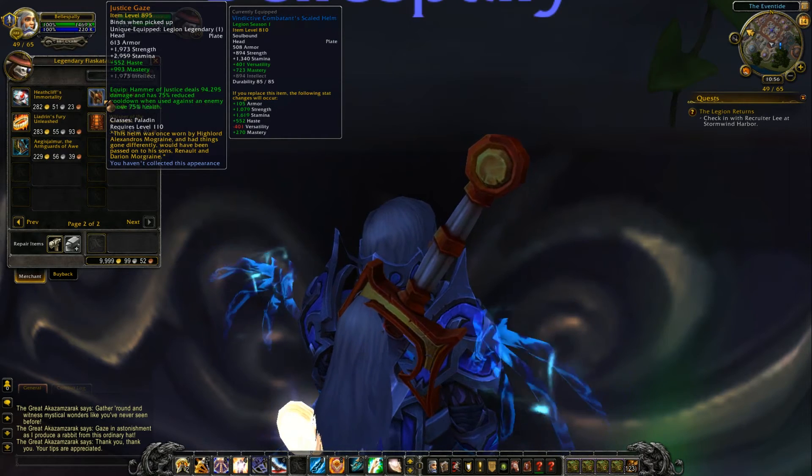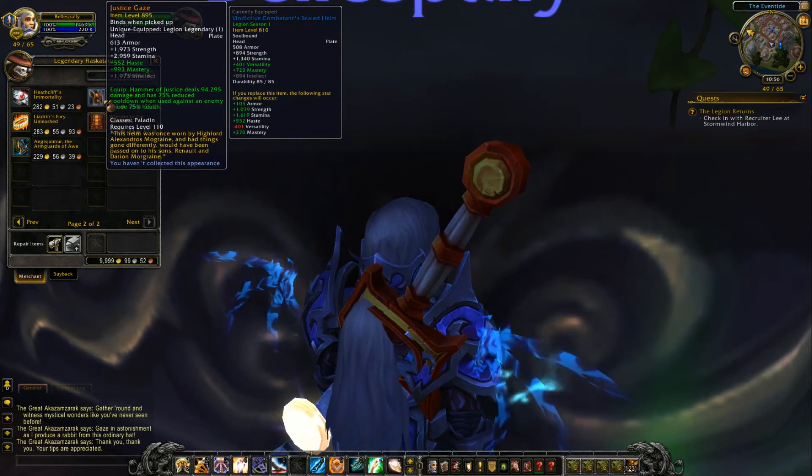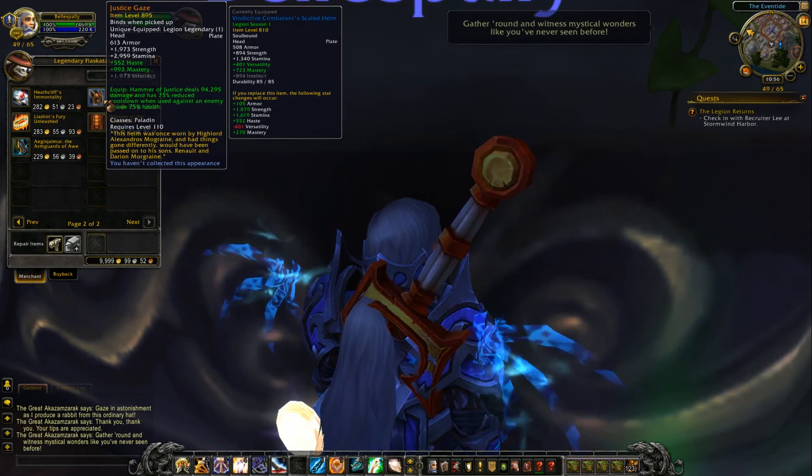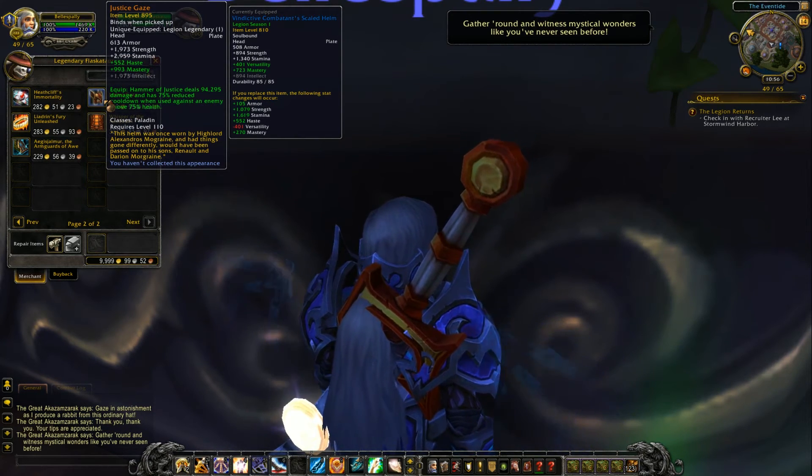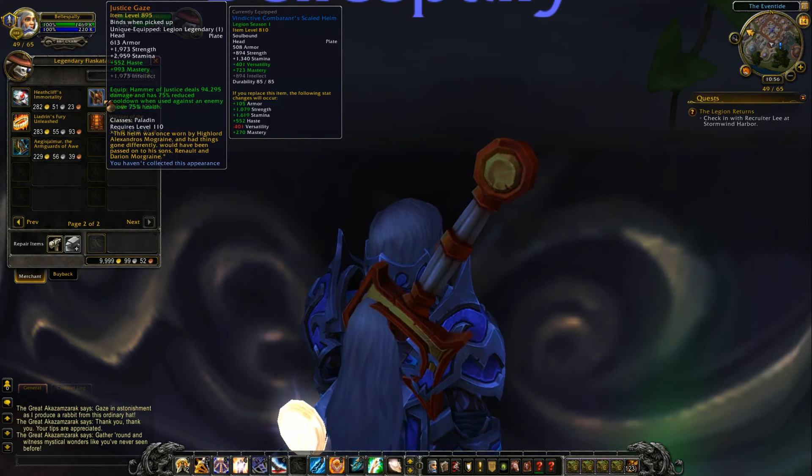The next one is a helm — haste and mastery are the important stats, also critical strike depending on your spec. Hammer of Justice deals 94k damage and has a 75% reduced cooldown when used against an enemy above 75% health.